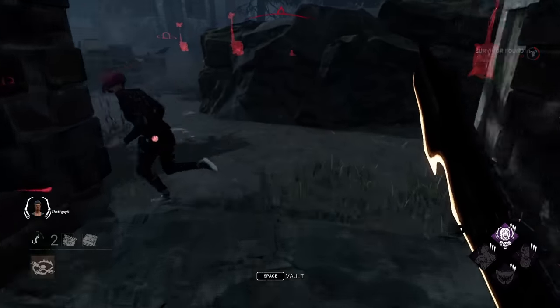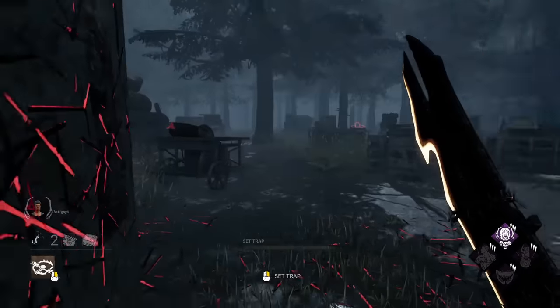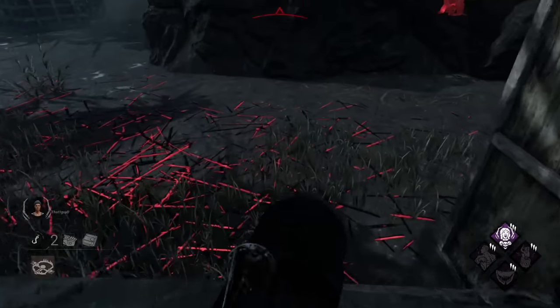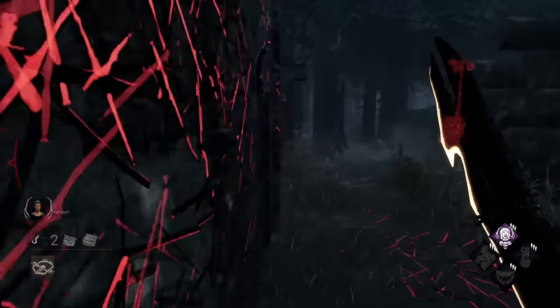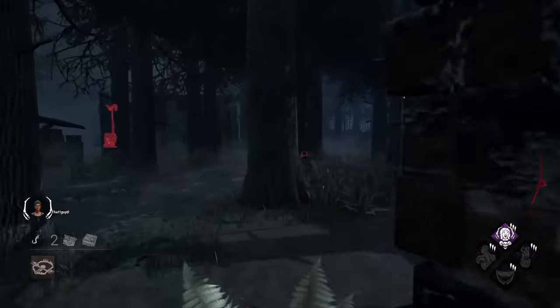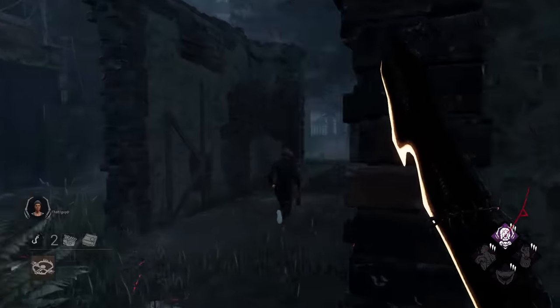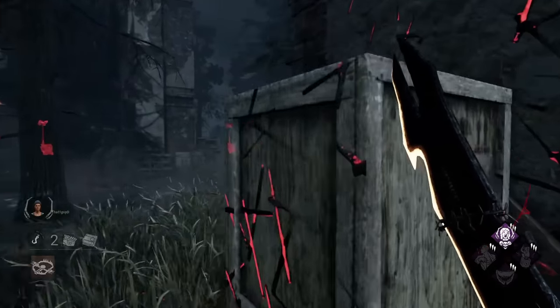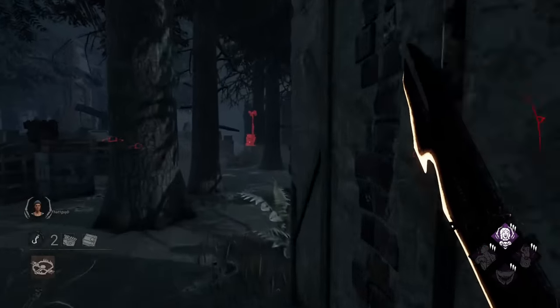This tile consists of an L-shaped structure and a T-shaped structure with two windows. The survivor's approach really doesn't matter as the chase generally goes the same way, but let me show you the wrong way to run this. This tile is set up so the survivor catches the fast vault every single time. By chasing the survivor from the outside, all you're doing is putting more distance between you and your target as you have to trace the outskirts of the loop.